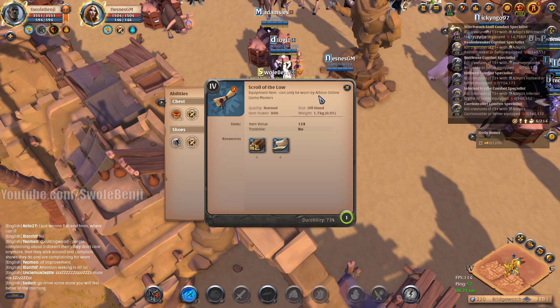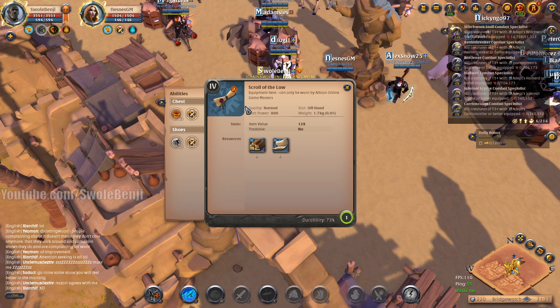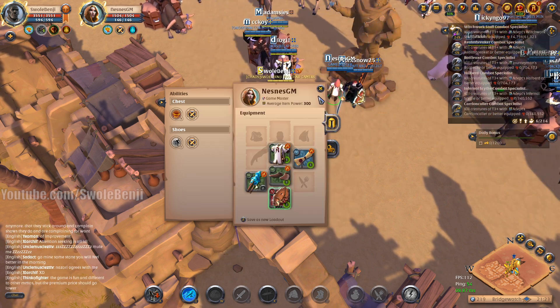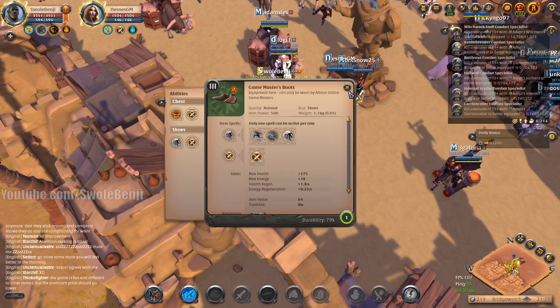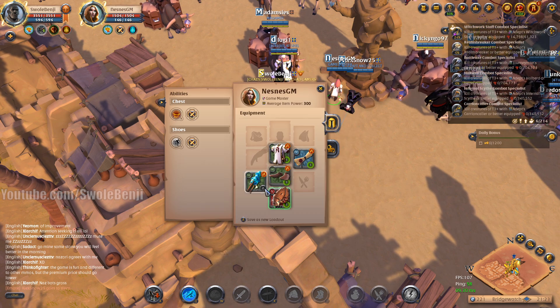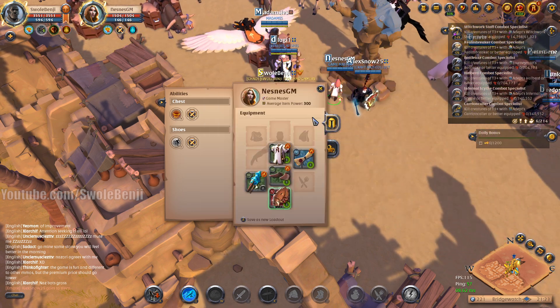The Scroll of the Law — it says 'can only be worn by Albion Online game masters,' it's crafted with wood and cloth, and doesn't seem to really do anything. It's also kind of damaged — Ness, you've got to repair your gear! You've taken some durability damage over time. Even your Swift Claw is a little beat up. Not sure what's going on there.